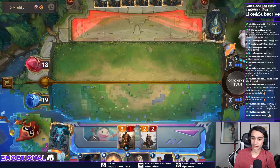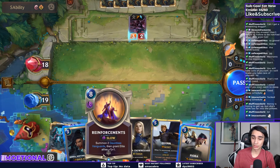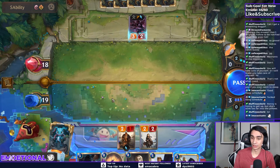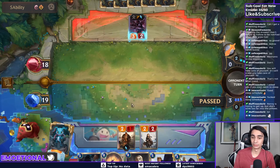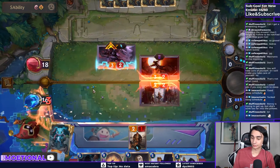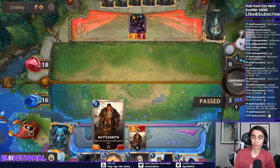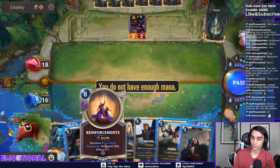We can decide: do we want to play Senna, or next turn play reinforcements and get two 5/5s? I'm leaning towards playing the reinforcements — 5/5 units are big. It'd be really bad if he had a deny, but if he doesn't it'd be really good. We can block here. Then as long as he doesn't have deny on reinforcements or a way to kill this off, we get two 5/5s for eight mana — which is pretty good. Except my mana's off, so what that means is I'm an idiot.